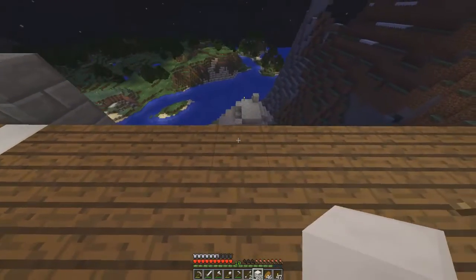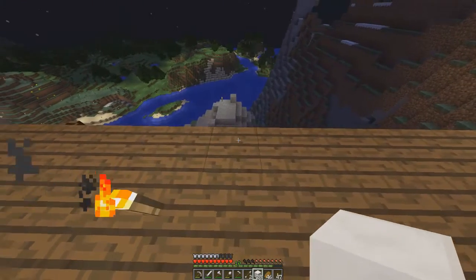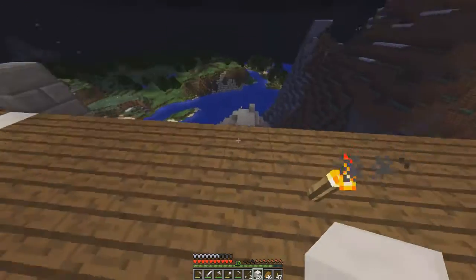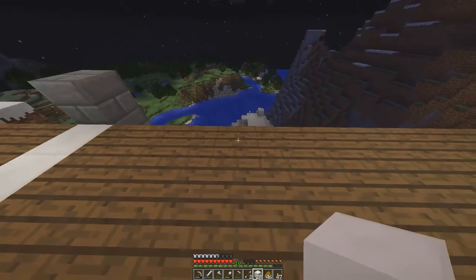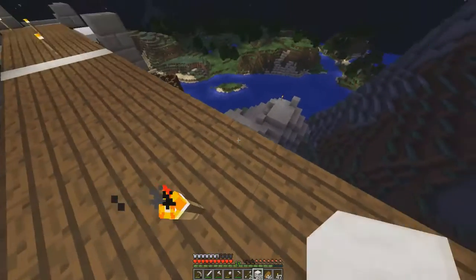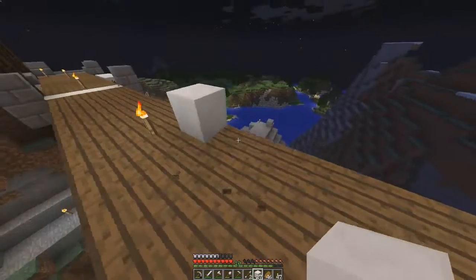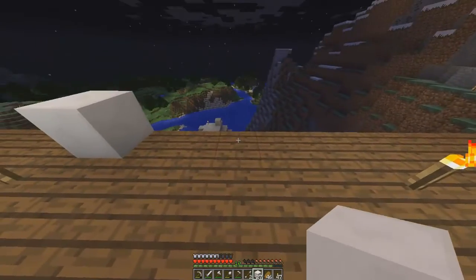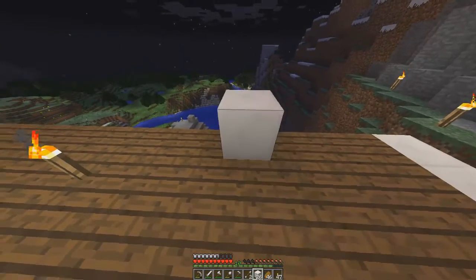I might make that bridge we were talking about with arches going across, and probably do it with stone brick or andesite as the base — like most bridges in real life that have a cement base and then pillars coming off of that. That'd be cool. I hope I don't fall in this lava.